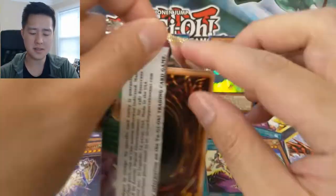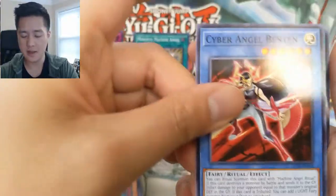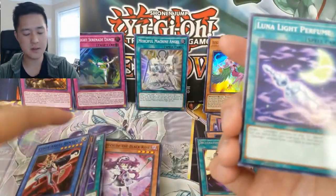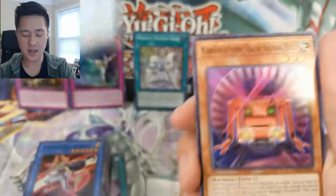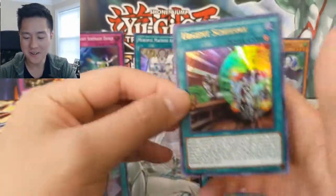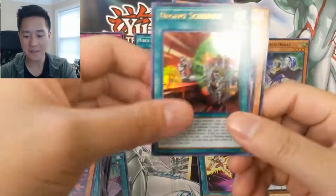Definitely not crazy about the set but it was a very good price point, so happy with how this turned out. Ben 10 — this reminds me of the Eccentric Family anime, it's pretty cool, and Ben 10 was the character. Oh my gosh — Urgent Schedule! The man, we got both the chase cards in just half a box!